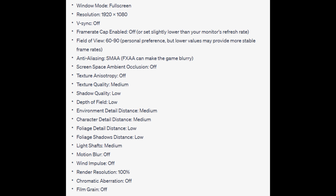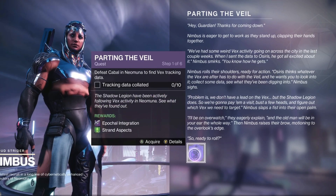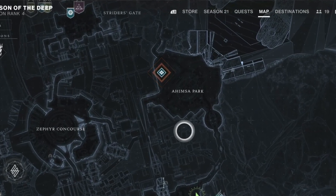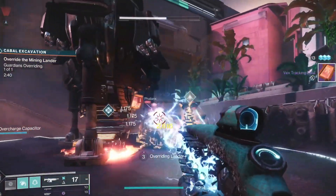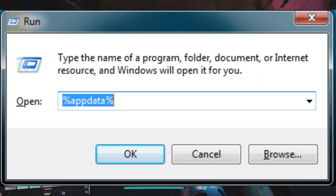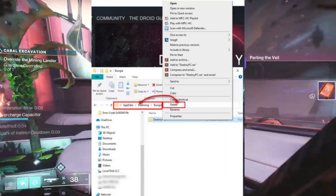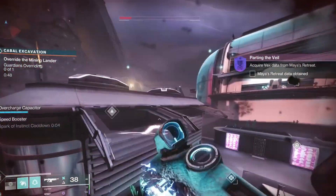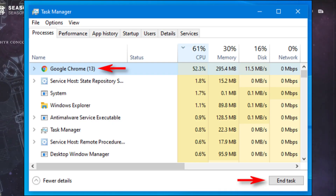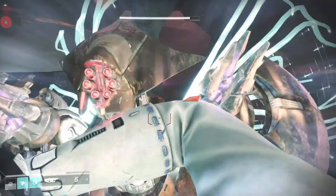Remember, these settings may vary depending on your system, so feel free to adjust accordingly. Step 2: Clear game cache and close unnecessary programs. Damaged cache files and background programs can cause frame spikes in Destiny 2. Press the Windows key and type Run, open Run, type %appdata% and hit OK. Find and open the folder named Destiny 2, locate the Destiny PC folder and delete it to clear the cache. Additionally, make sure to close any unnecessary programs running in the background as they may consume system resources.